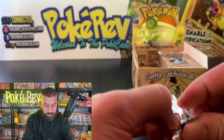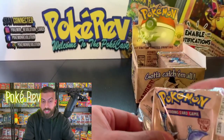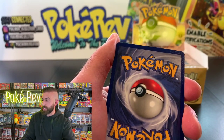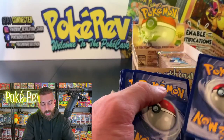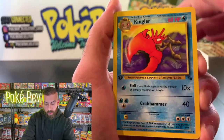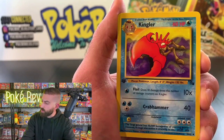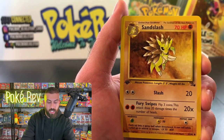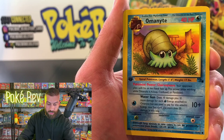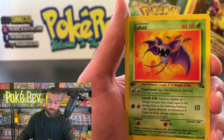We got a Seel, a Graveler — let's see if we can pull something out of here. We got a Psyduck, Shellder, Kabuto, Crabby, Slowpoke, Hitmonchan — out of this first pack in non-holo form. The centering is really good on these rares, and pretty much all the cards — even the non-holos — are worth grading, especially now that the market is really dry.